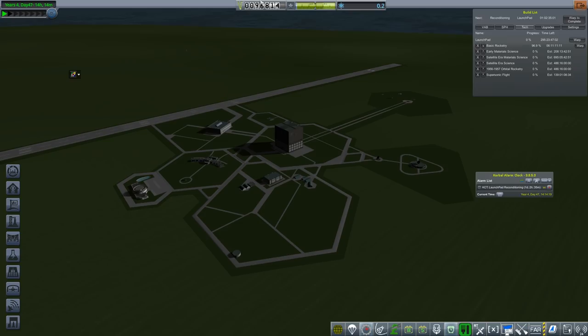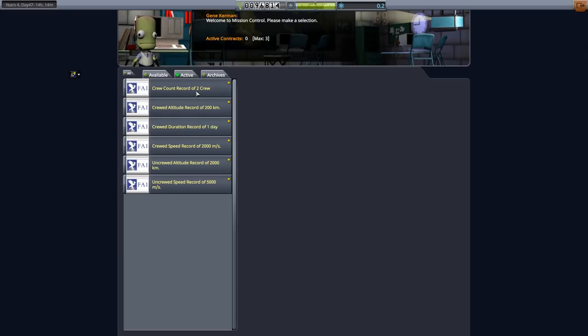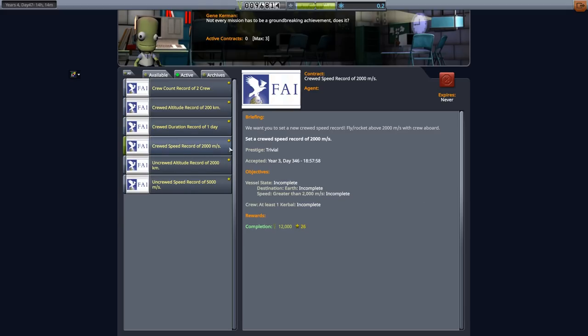The remaining milestones we haven't got yet: a crewed altitude record of 200 kilometers — we just came low on that one, which will give an extra 8 grand. There's also a crewed duration record — that's a challenge for life support, needing a crew up there for a day. Crewed speed records we should get as a matter of getting to orbit — 12 grand each. I also found some missions: break the sound barrier gives 18 grand advance and 18 grand completion, and passing the Karman line gives 30 and 30. So taking both missions gives us 144,000 advance, which is good.